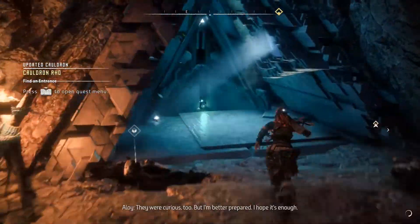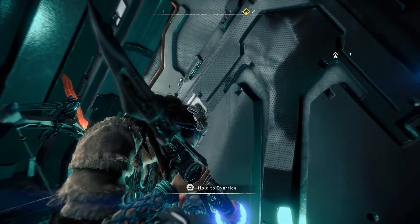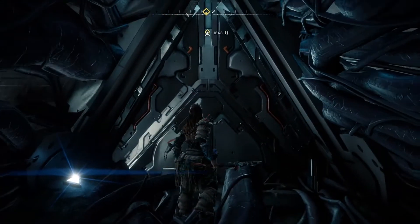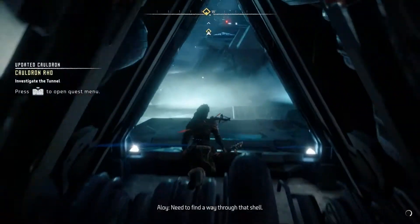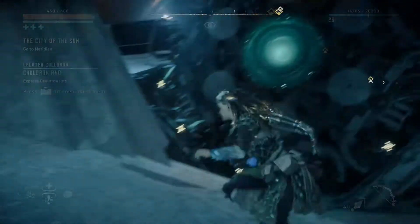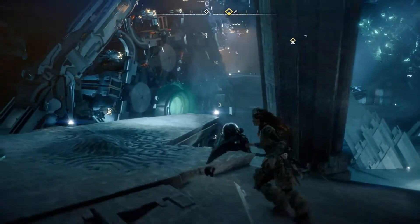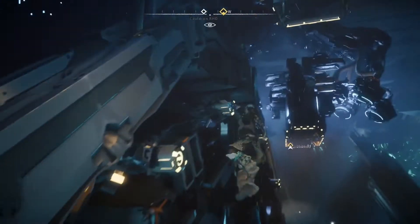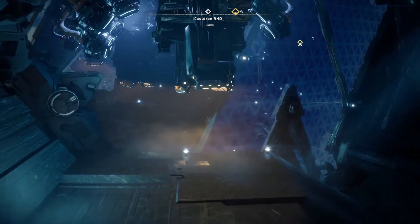Once you enter, you're going to go into a room with a few Watchers and a Ravager. A Ravager is basically a Sawtooth, but angrier. I did clear the room, and then you go onto the right side of the room and there's a thing that you override, which then opens up a gate for you to go to the left side of the room, go on those little pinwheel things, and then go on the flying cargo thing to get through the shield.